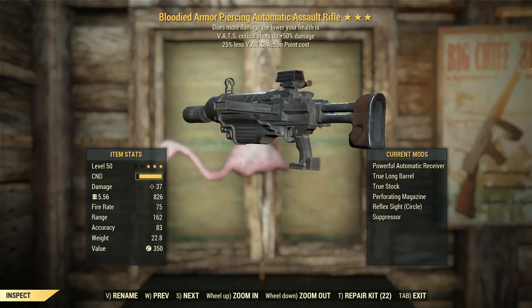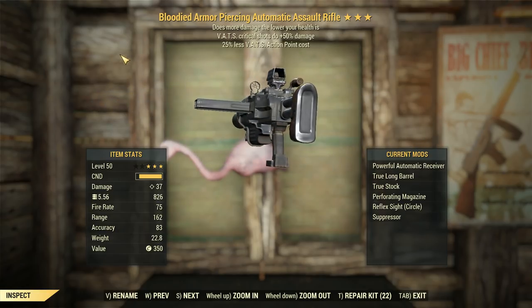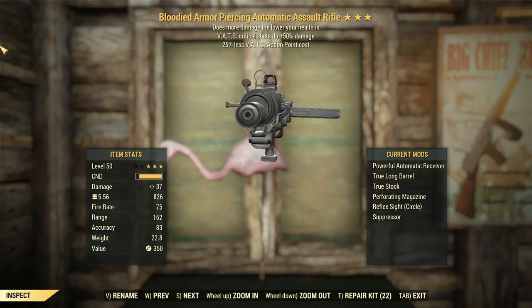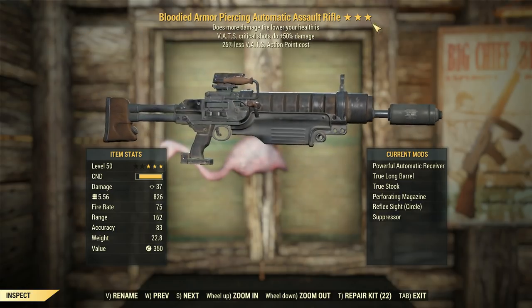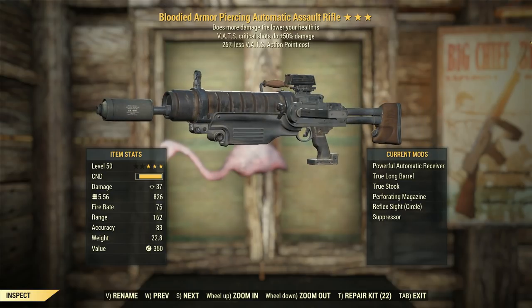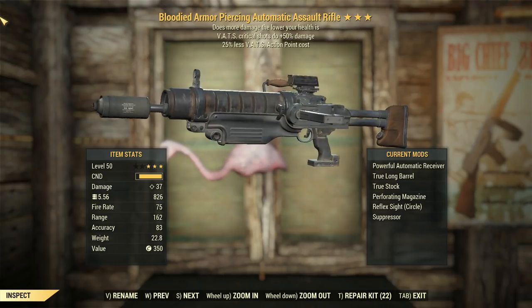G'day, this is Captain Noob, and this is a bloodied assault rifle with VATS criticals doing 50% more damage and 25% less VATS action point cost per shot. This thing is obviously going to be extremely potent in VATS, so we're going to be using it basically exclusively in VATS. We don't have to aim — it should be an easy run.